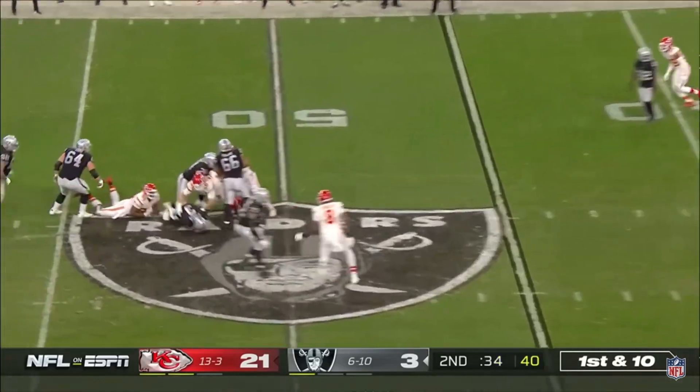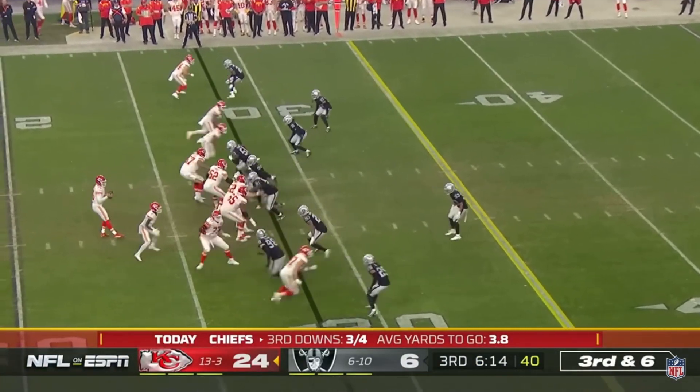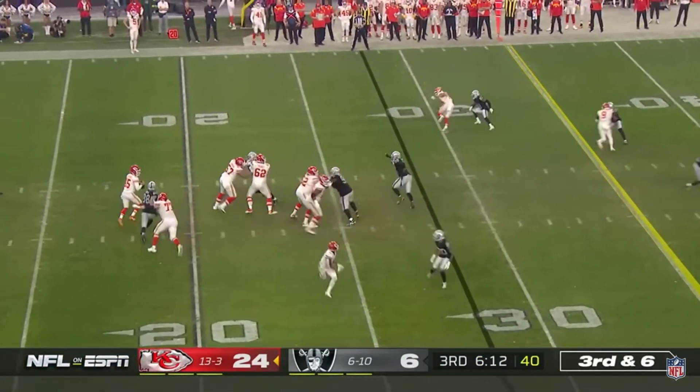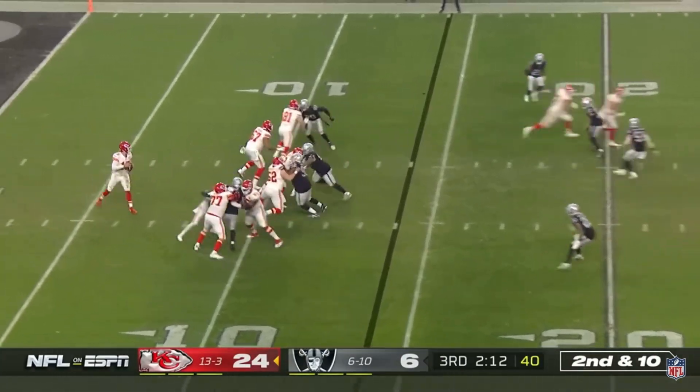First down and ten. Stidham in trouble and he'll be taken down. Kelsey at the bottom. Max Crosby is coming wide open. Second and ten.